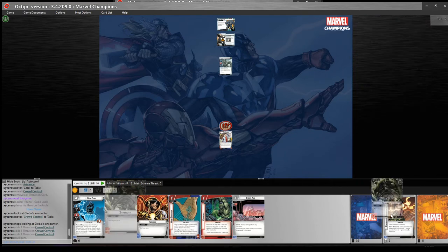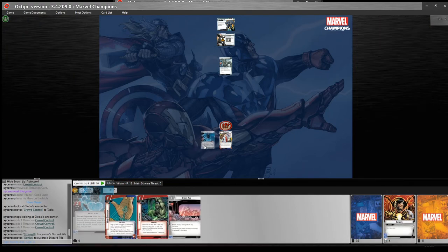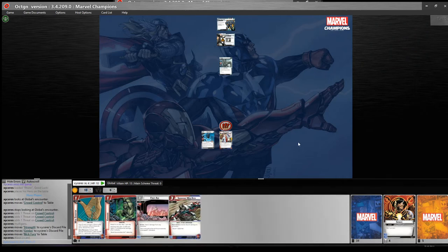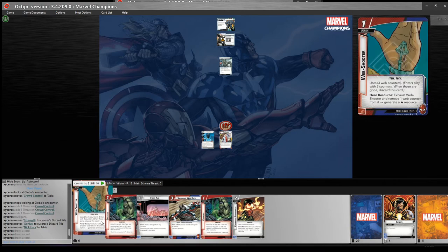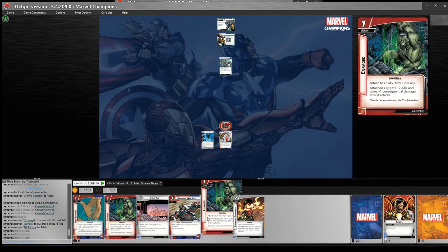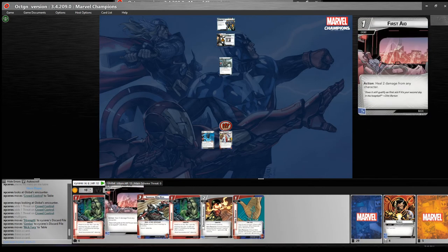Let's start by spending 4 to play Nick Fury, who in this case will draw 3 cards, and I'm 100% sure this is the correct call. Double enraged Nick Fury and hit for 6 — I'm not going to do that, that sounds silly. Probably just want to set up all these resource cards. 3 cards: 1, 2, 3.